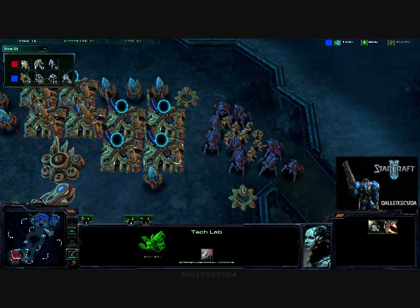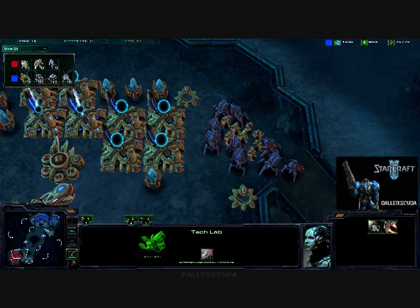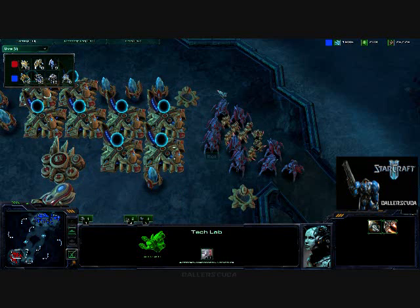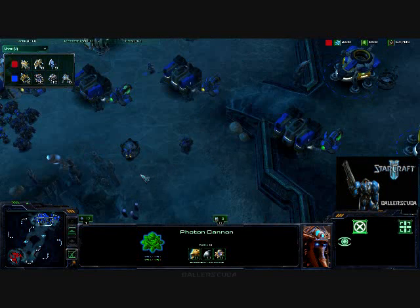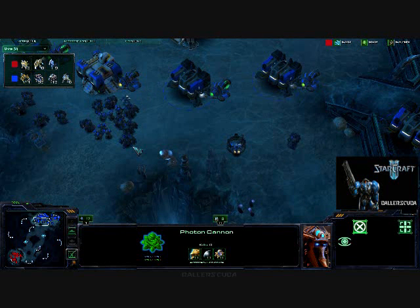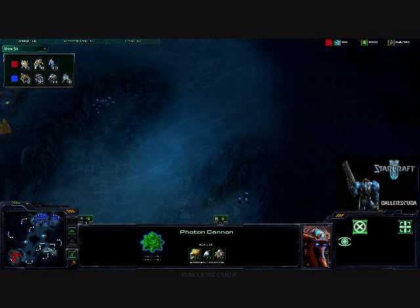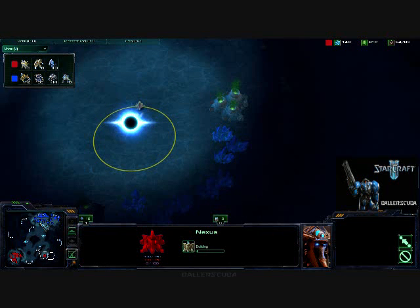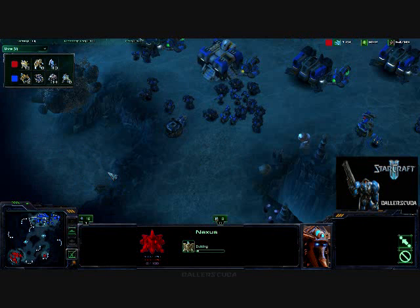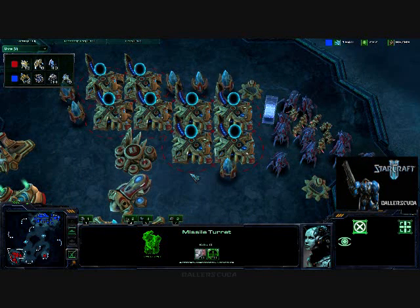Looking at the size of his army: he's got 8 Zealots, 9 Stalkers. I've got 13 Marauders and 6 Marines. It looks like a pretty even match, because he does have the high ground which is a big advantage, plus those 2 photon cannons. I figured I was still behind in this game because of that early photon cannon rush, but it does look like I did take the lead. He is just now getting his expansion — a little far away, he wanted to keep it secret I guess. And I'm putting missile turrets down because I am scared of dark templars and void rays, which most Protoss seem to love.